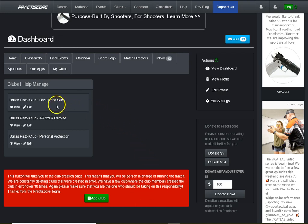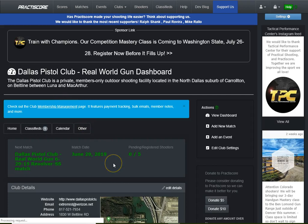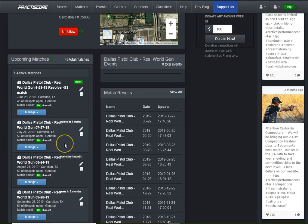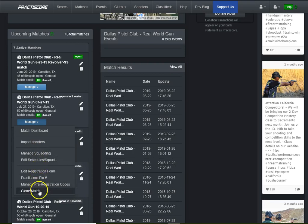I'm going to go to the match that I'm in charge of — that's Real World Gun at the Dallas Pistol Club in Carrollton, Texas. It takes you to the dashboard for the Real World Gun match. I'll scroll down to one of the upcoming matches, this being June 2019. I click on the blue Manage button, which opens the drop-down menu, and I'll go down and simply click on Clone Match.